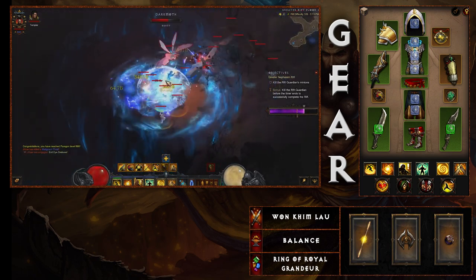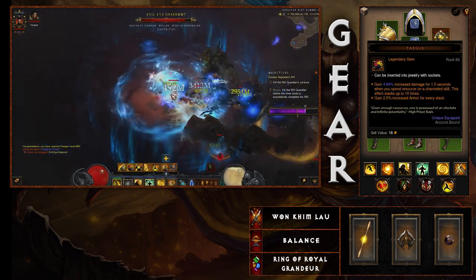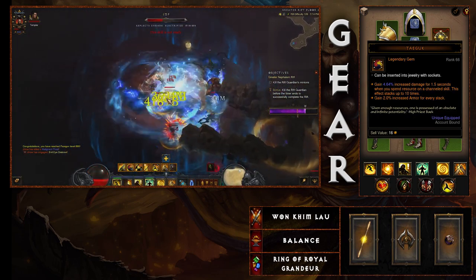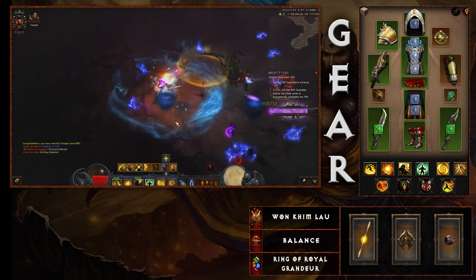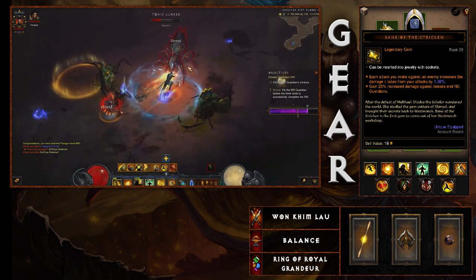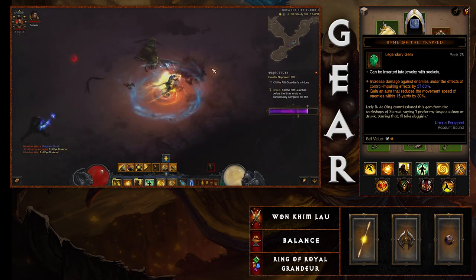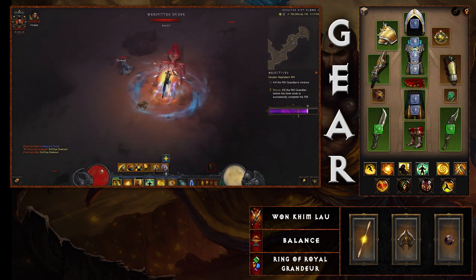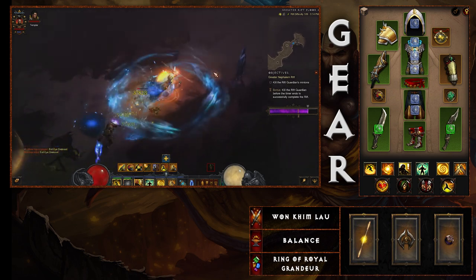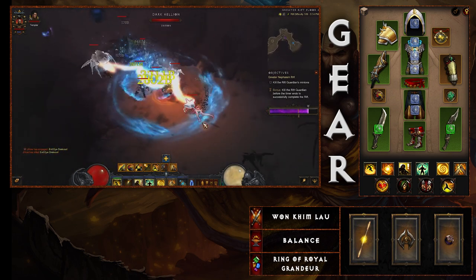For legendary gems, there are two familiar faces and no surprises. Taeguk always fits channeling abilities — bonus damage plus increased armor. Bane of the Stricken for high Greater Rifts. And Bane of the Trapped, because you'll have that aura buff around you getting that bonus damage. All three usual suspects for legendary gems.